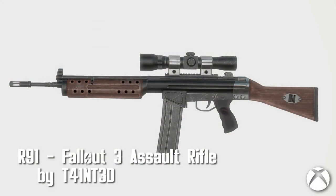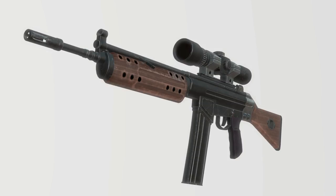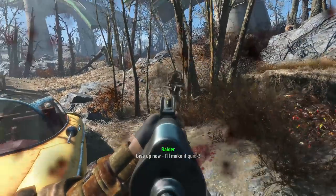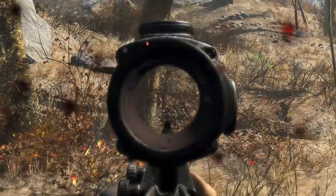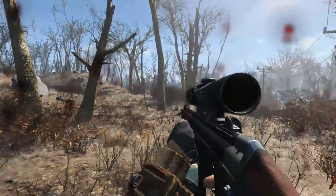R91 Fallout 3 Assault Rifle by Tainted. Following up a Fallout 2 weapon, a Fallout 3 weapon only made sense. The R91 is a beautiful weapon, and this rendition really brings the feel of it to the Commonwealth. You get 15 receivers, two barrels, an option for a stock or no stock, six magazines, four scopes, compensator, muzzle brake, and suppressor. The wood finish looks fantastic, and I was also getting an Escape from New York vibe from it as well.